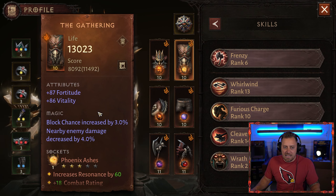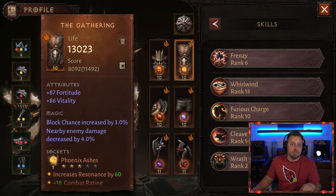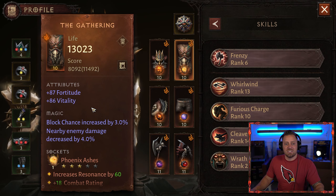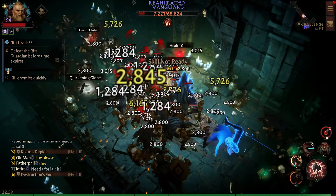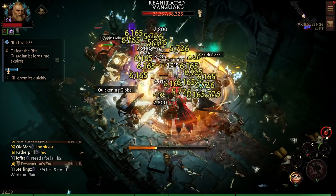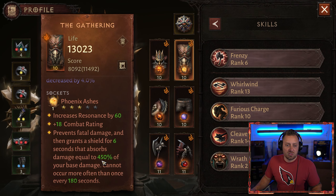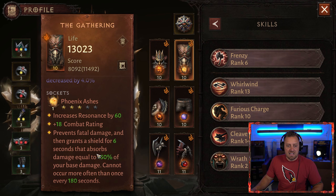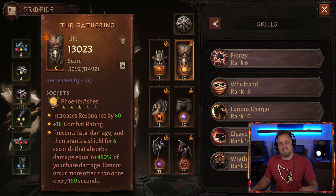For the chest, I hear there's a new piece that can increase your Whirlwind by another 10% — something to look out for. But we're using The Gathering, which pulls in all enemies when you use Whirlwind — a really important legendary skill. We're rocking Phoenix Ashes, a 3-out-of-5-star gem that will essentially save you from death. Remember, if you don't have any five-star gems, there are plenty of one-star gems that can really help your Barbarian build as well — ask me in the comments if you want to see those.